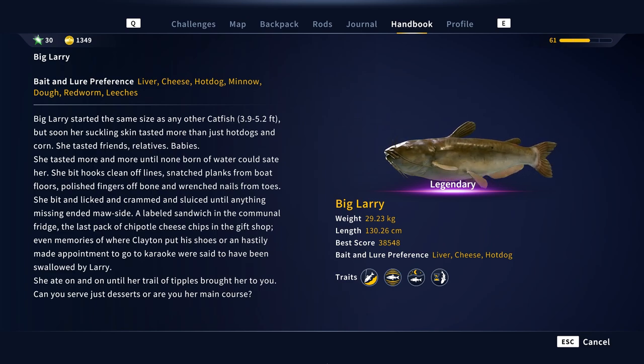Here are the details about Big Larry and the laws of what you can catch him on. Mine weighed 29.23 kilos — that's about 60 pounds — with a length of 130 centimeters and a best score of 38,548. He likes liver, cheese, and hot dog. I did try catching him on frog lures but they're just not interested — you have to use a float and bait. I tried lures and it doesn't work, so I went with a hot dog in the end.